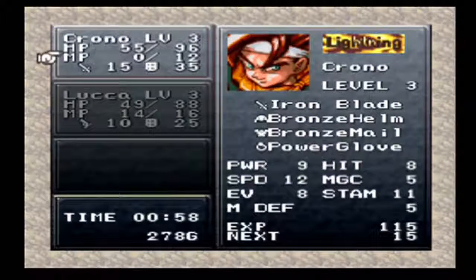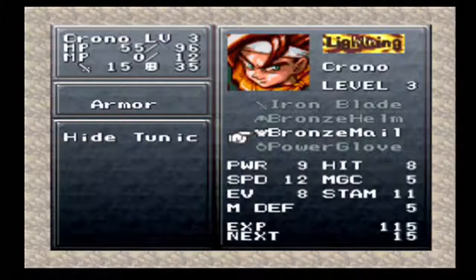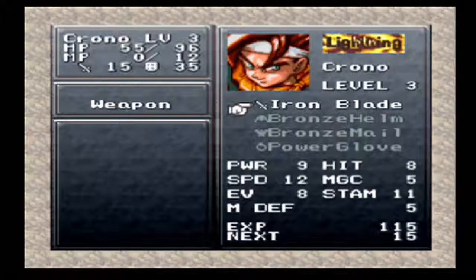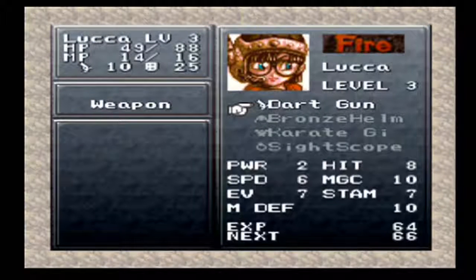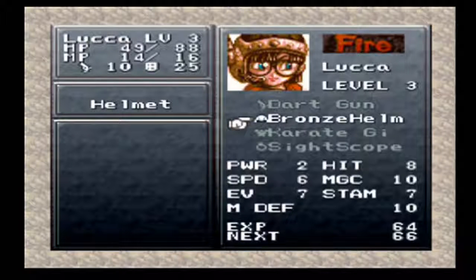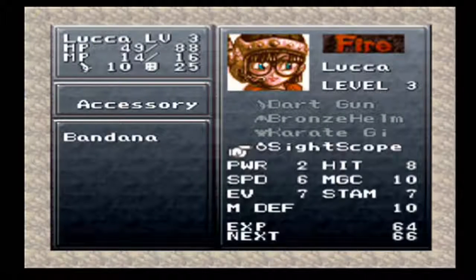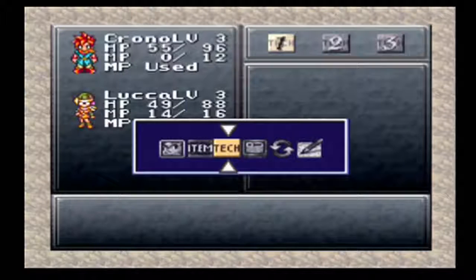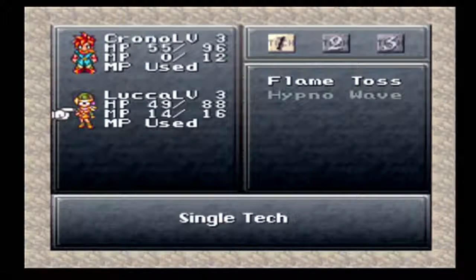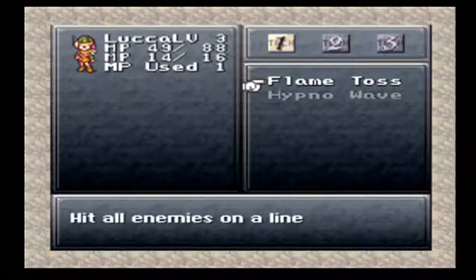Before I go there, I just want to show off that I have updated my equipment off screen. I have equipped Chrono with the bronze medal that I got in the previous episode that I didn't notice for some reason. I've also got Luca the dark gun, as well as the bronze helm. She does have the Syscope that allows her to see enemy HP. Luca learned Flame Toss, which hits all enemies in a direct line from her location.